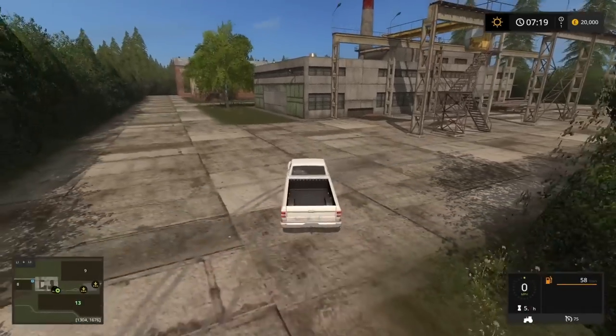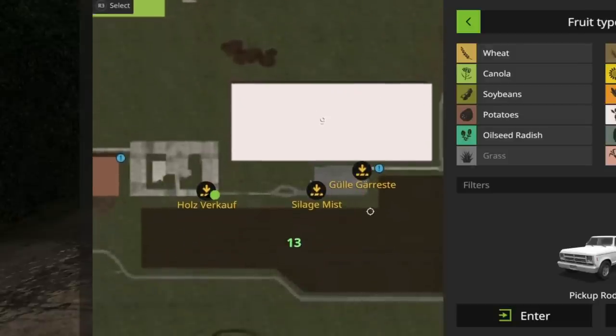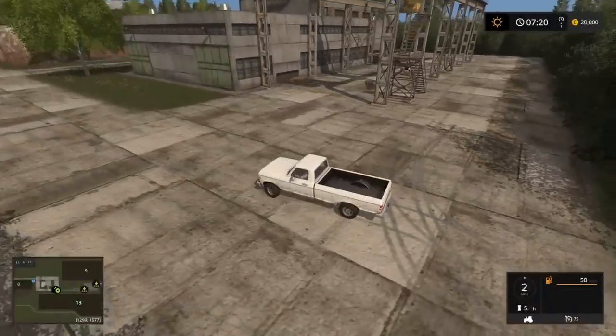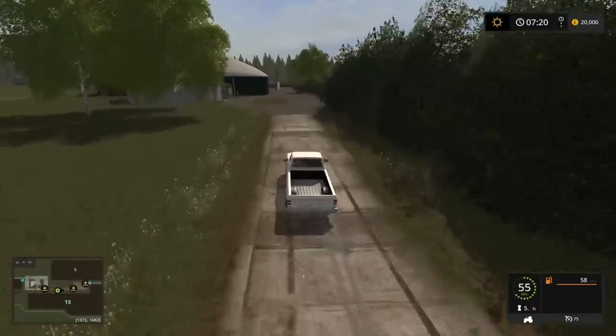Let me just double-check on the main map that we've covered everything. We went all the way around: shop, cows, chickens, wool, placeable area, sell point, root crops and main sell point, into the middle to the livestock market, manure sell point, pigs, sheep, placeable area, sell point, power oil, grass and straw sell point, all ones down the bottom, slurry, slurry sell point, woods and lumber - yes, I think we've been around pretty much everything. Heading back up to the farm.